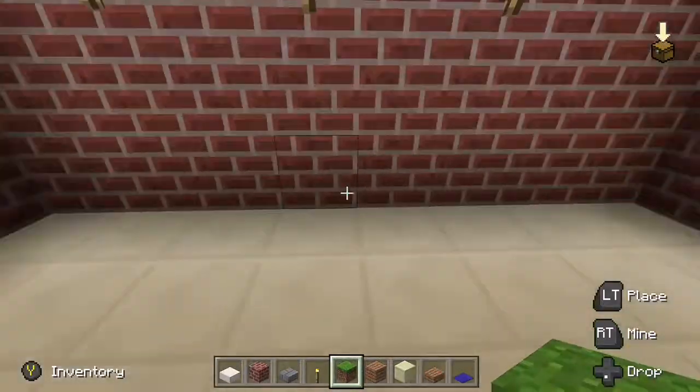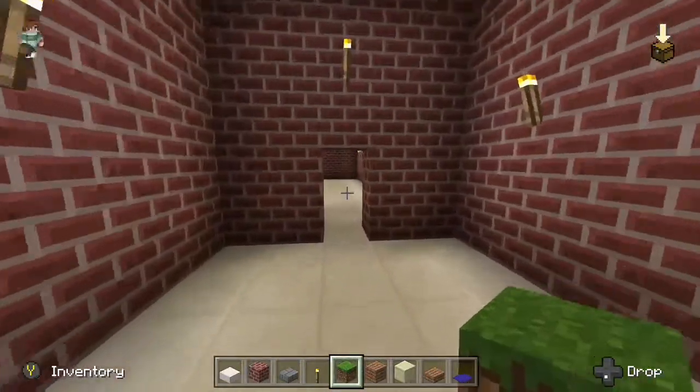This is the principal's office right here, and over here is the main office. There's going to be tons of storage over here for student files and stuff. This is the sign for the place, and I did this little passageway here.